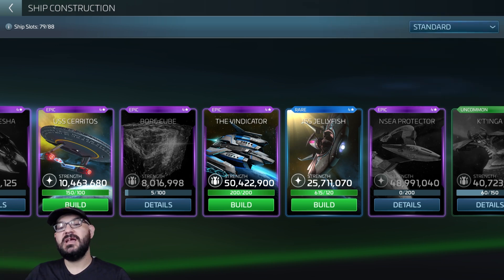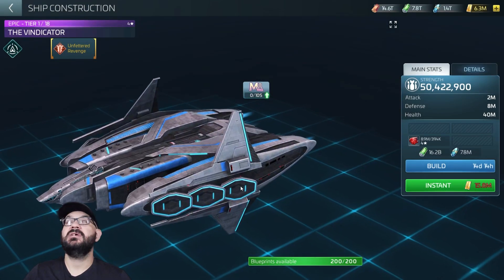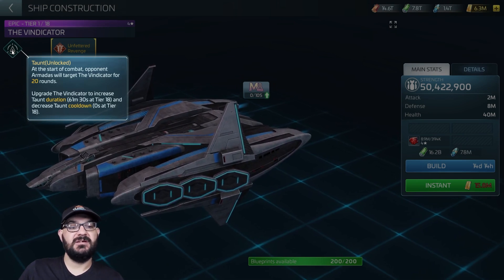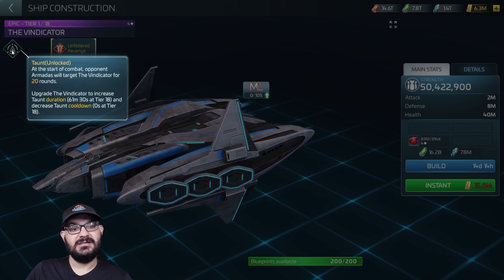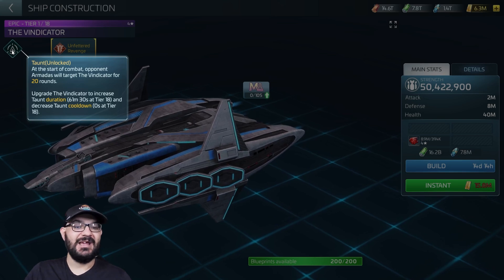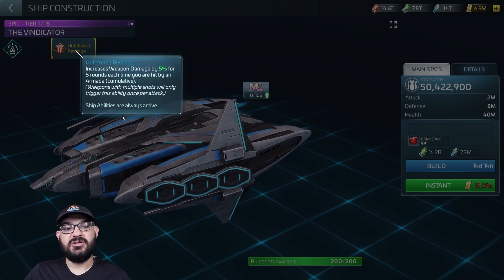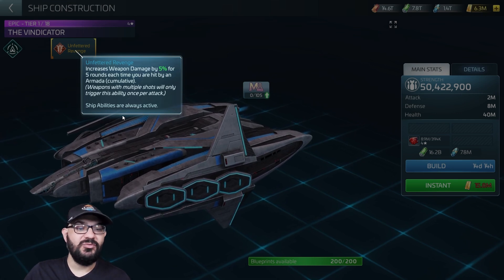So we have a new ship in the game called the Vindicator. It's going to be a PvE ship for armadas. Its main ability is taunt — at the start of combat, the opponent armada will target the Vindicator for 20 rounds. Upgrading the Vindicator increases taunt duration, reaching 61 minutes and 30 seconds at tier 18 and decreasing the taunt cooldown to zero at tier 18. Its other ability increases weapon damage by five percent for five rounds each time you're hit by an armada — cumulative. Weapon shots will only trigger this ability once per attack.